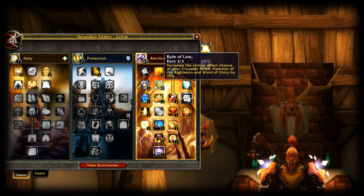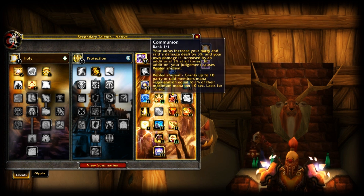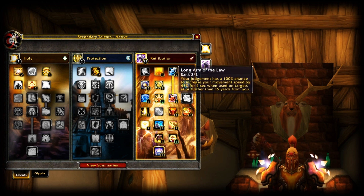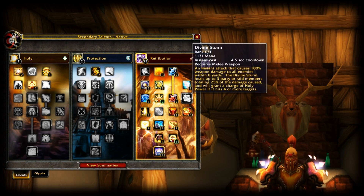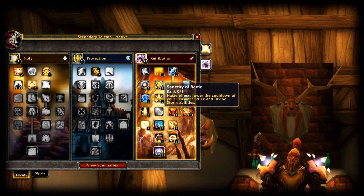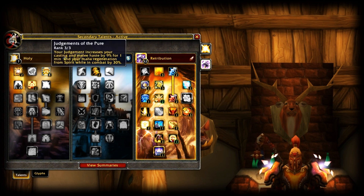Moving on: 3 out of 3 in Rule of Law, 2 out of 2 Pursuit of Justice, 1 in Communion, 2 out of 3 in Art of War, 2 out of 2 in Long Arm of the Law. Divine Storm — skip that. Sacred Shield 1 out of 1, of course. Sanctity of Battle I'm not using anymore since I'm not full haste, but if you go full haste be sure to combine it with Judgments of the Pure — really good.